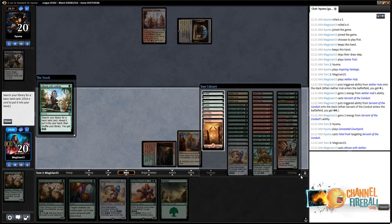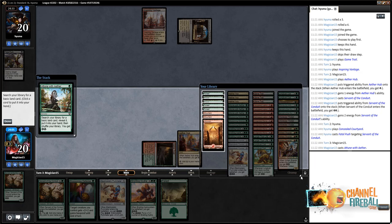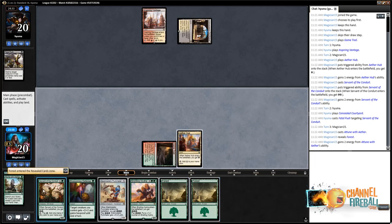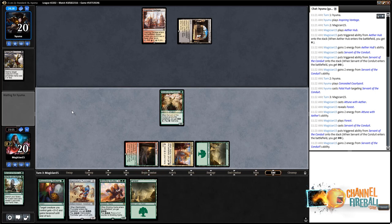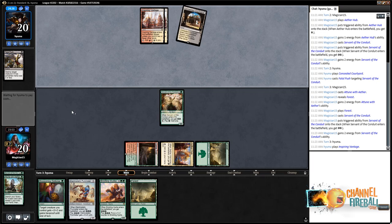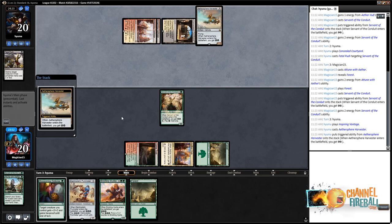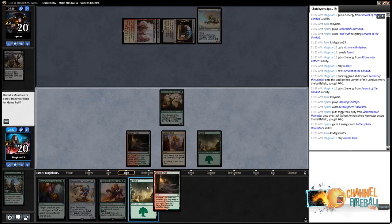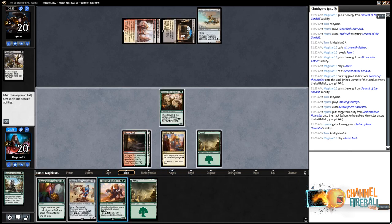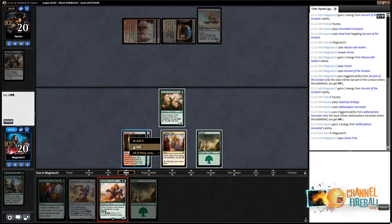Thinking about whether to fetch a Mountain here — it's fairly unlikely we need to cast multiple red spells on a turn, so just grabbing another Forest. Getting a second Servant out. We'll have a lot of energy with Pummeler, so we basically just need a trample spell and this becomes very deadly. Opponent plays Harvester — that's fine. Considering whether to run out the Hydra now to see if they have a Gideon and then attack into Gideon. Popping my trick on the Servant to kill Gideon seems lame, so setting up for next turn is probably better.